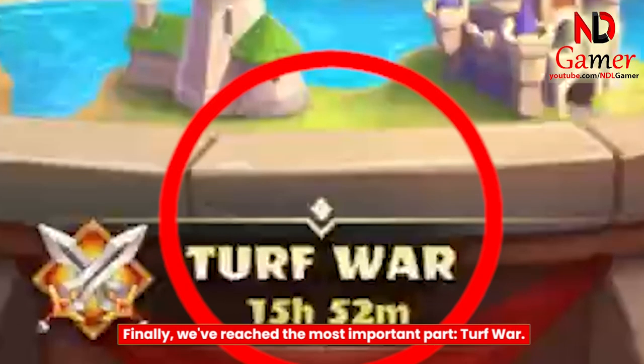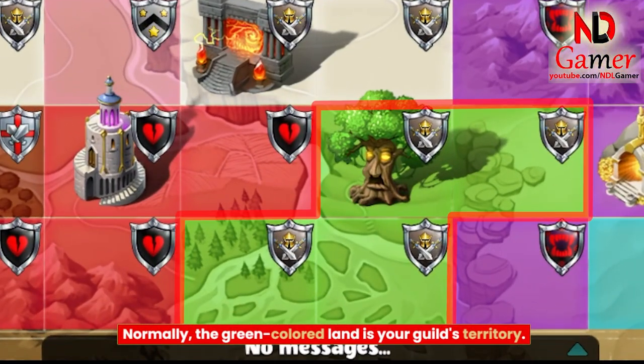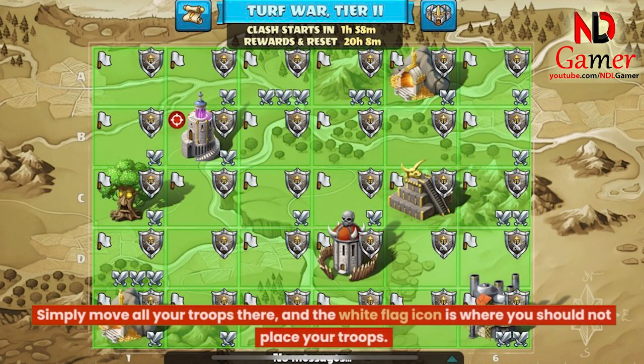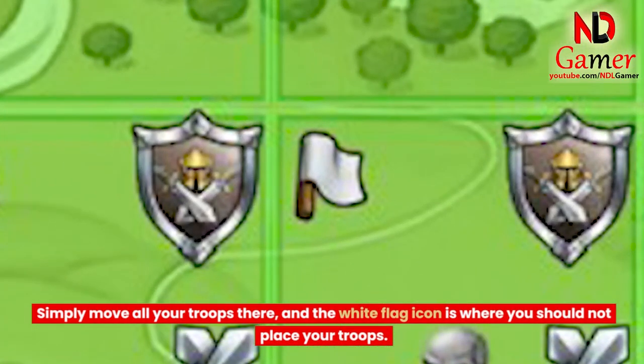Finally, we've reached the most important part: turf war. Normally, the green colored land is your guild's territory. Following your guild leader's instructions, the red aiming mark icon usually indicates an attack — simply move all your troops there. The white flag icon is where you should not place your troops.